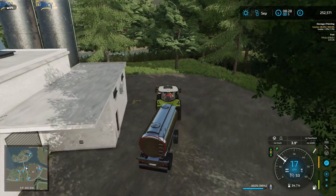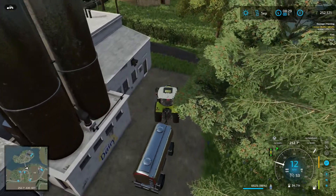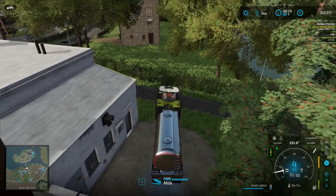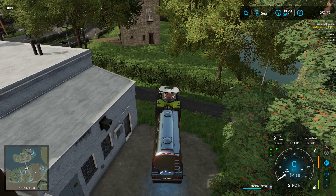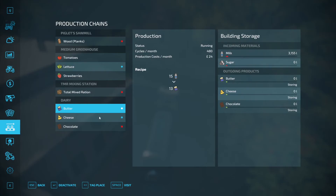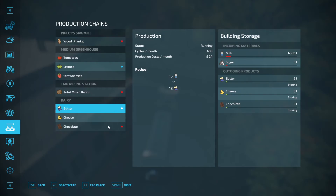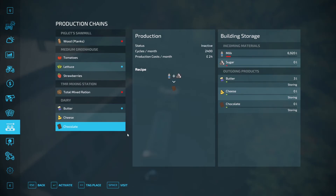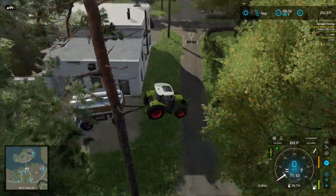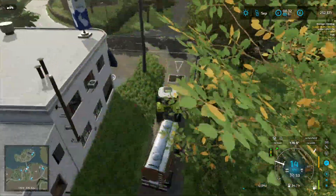I think this is where they're going to output. Where is my input? There it is. So I should be able to put that in. I want to deactivate cheese — I don't want to use any milk for that, I just want to make butter. And I'll deactivate chocolate as well. At this point it's going to start creating some butter. I think we've already got three liters of it.